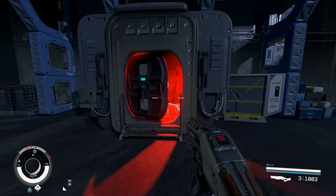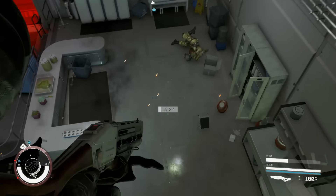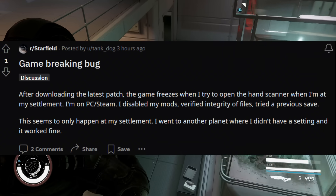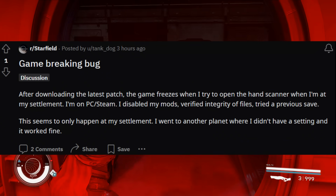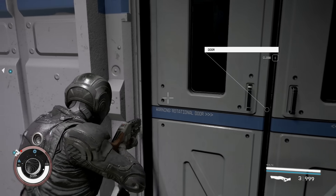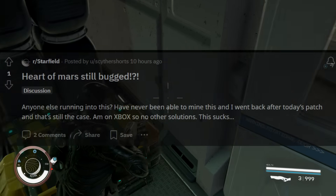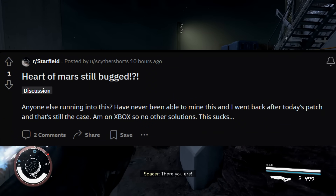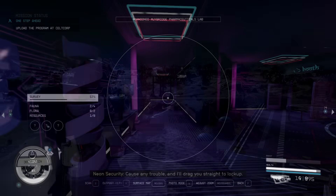Now let's talk about some bugs the community has been experiencing. Reddit user 'tank_dog' reported a game-breaking bug: after downloading the latest patch, the game freezes when opening the hand scanner at their settlement on PC/Steam. They disabled mods, verified file integrity, tried a previous save — it only happens at the settlement, not on other planets. Additionally, apparently 'Heart of Mars' is not fully fixed yet — user 'Scyther_Shorts' says it's still bugged on Xbox after today's patch, still unable to mine it.